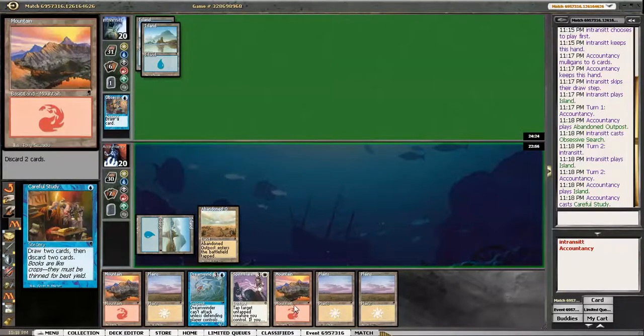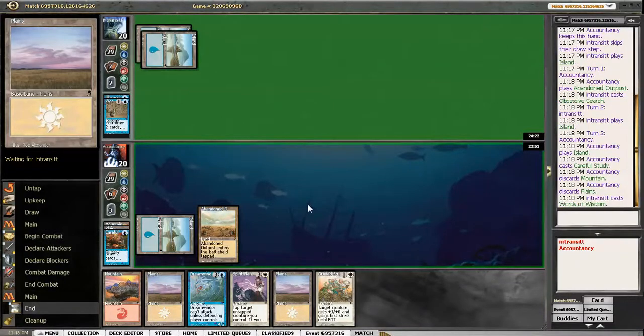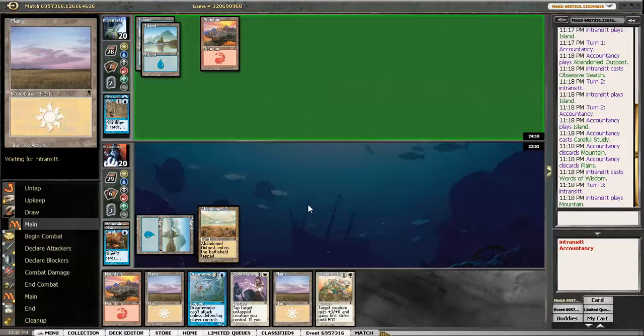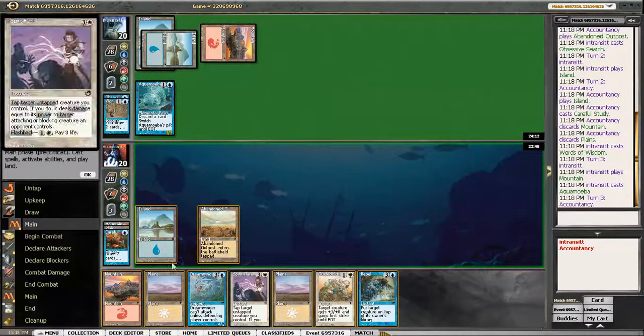So now I've drawn a mountain. Just go out a mountain and a land. Dreamwinders are going to be really good in this matchup. Thank you, opponent — that's pretty much exactly what we wanted to happen. But them having a 2-drop, less so.